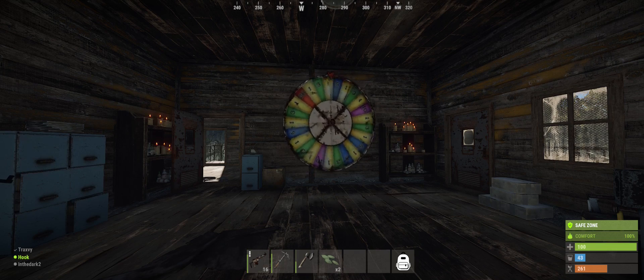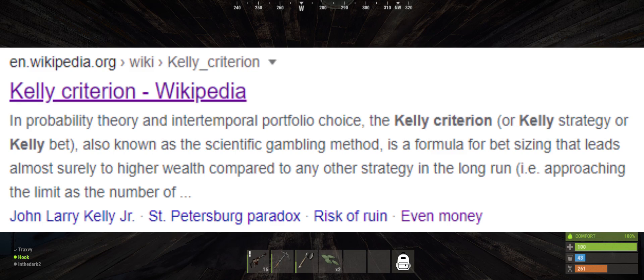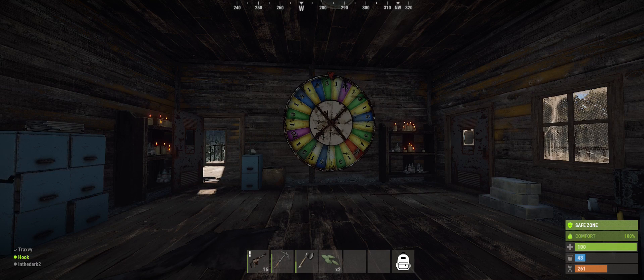So how much should you bet? In my previous video, I talked about betting a flat 1% and put in the comments that using the Kelly Criteria betting system might be more efficient. However, doing a calculation before each spin seemed tedious, so I didn't want to use it. I have since run the simulations with the Kelly Criteria method, and the gains are absolutely insane.